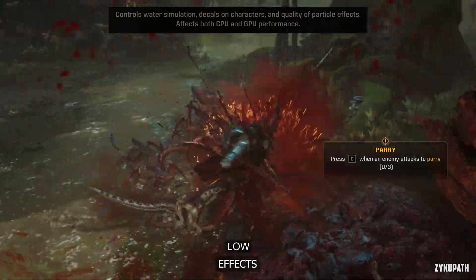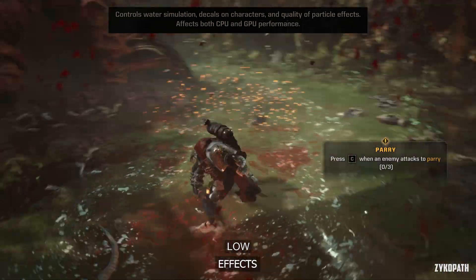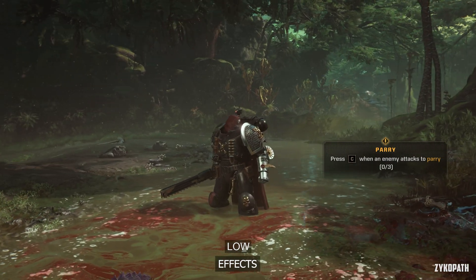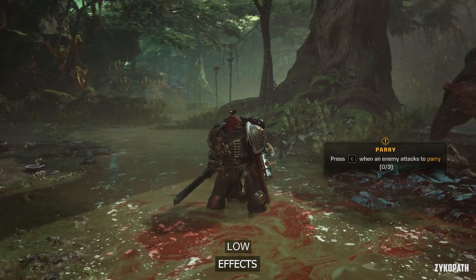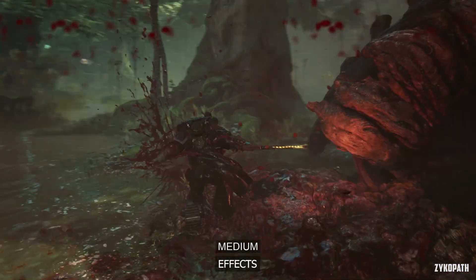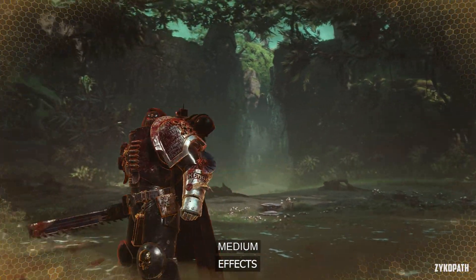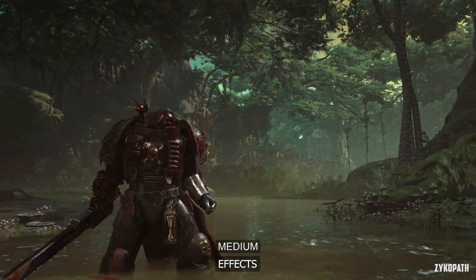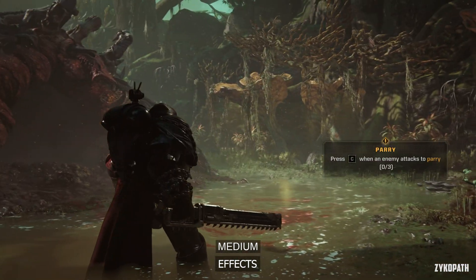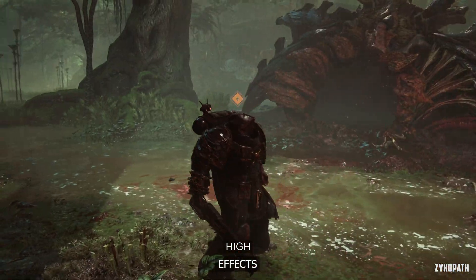The effects setting controls one of the most important aspects of this game: the blood decals. Using Low completely disables them on the player character, basically numbing down the gore of the game, while Medium and High enable those blood decals and they look incredible. As for performance, there is a very small impact with each option, so do yourself a favor and keep this setting on High.